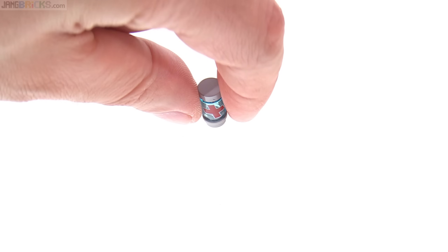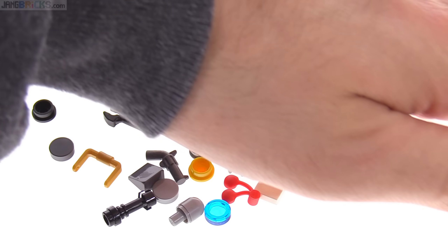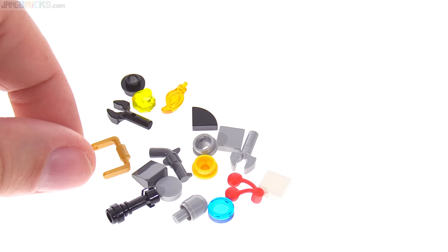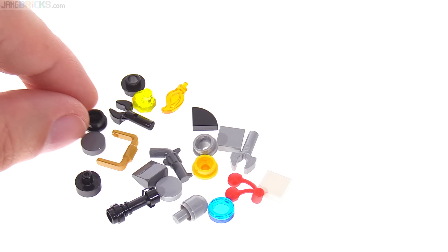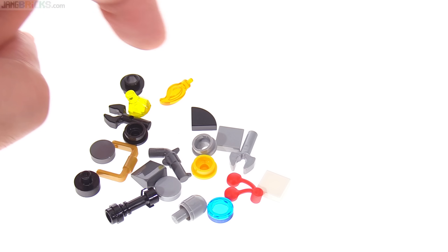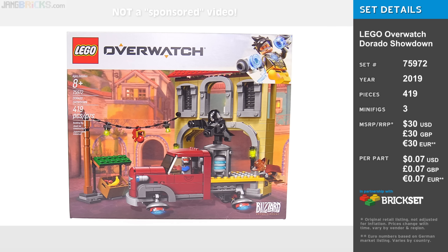The set also includes one of these health packs, and the print I got on this one is actually pretty good — fairly clean compared to others I've gotten in this series. These are the extra pieces and leftover spares, and it's a pretty reasonable selection; they have some of the nicer parts in there too. There's no candle base, but you can always just stick the candle into a one-by-one cylinder like they did for this set.